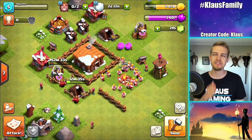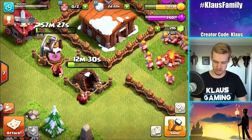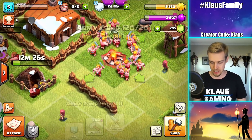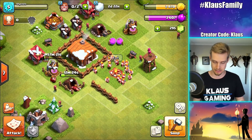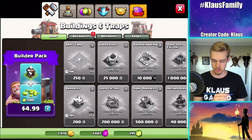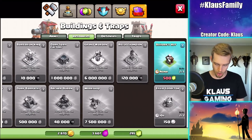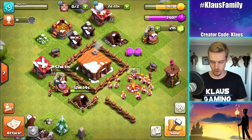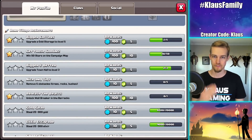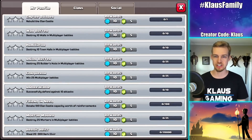I've got loads of Elixir and actually loads of gold as well, which is really great. So do I have the gems to get a third builder? Because right now I'm technically landlocked. In 12 minutes I could do another upgrade, start this army camp upgrade, and then go get more loot - that would be the ideal situation. But I don't have the third builder. I could spend five bucks, but I've already told you guys this is basically a free-to-play series. It's 500 gems - so how do I get free gems? How to get free gems in Clash of Clans!